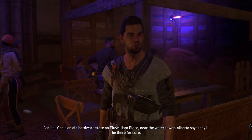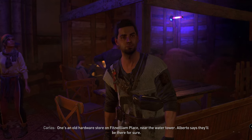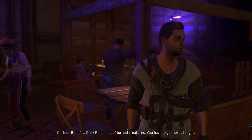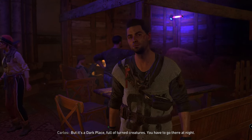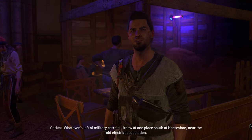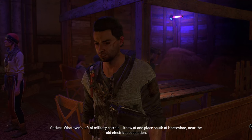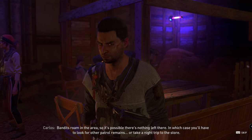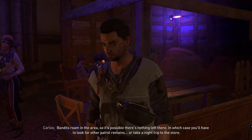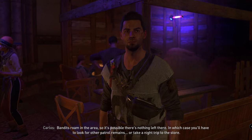As far as I know they could be found in two places: one's an old hardware store on Fitzwilliam Place near the water tower — hardware store means we have to go there at night, it's a dark place full of turned creatures. The other option is whatever is left of military patrols — I know of one place south of Horseshoe near the old electrical substation.